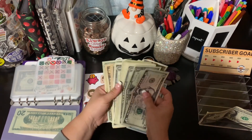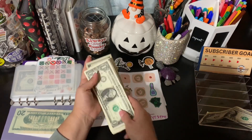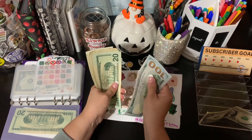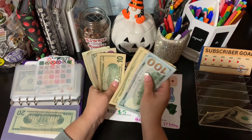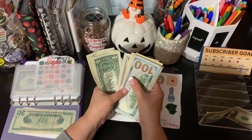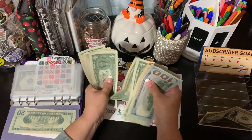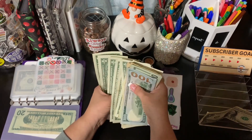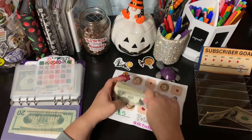I have a lot of ones here now, so let's go ahead and give this account a count. 1, 20, 40, 60, 70, 80, 90, 200, 205, and 10, 11, 12, 13, 14, 15, 16, 17, 18, 19, 20, 21, 22, 23, 24, 25, 26 — 226 dollars, you guys!